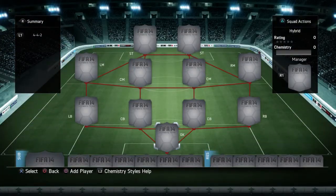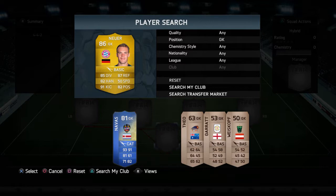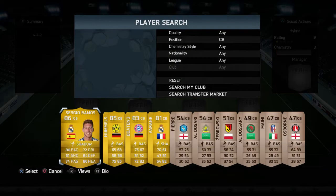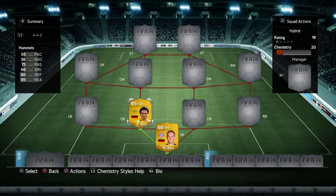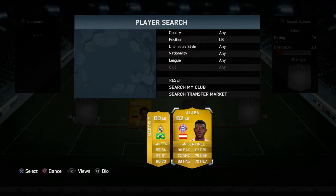First in goal we have the best goalkeeper in the world arguably, and the best in this game by far — Manuel Neuer, nearly a hundred thousand coins on PlayStation. At the center back position we have Mats Hummels, not very fast but high defensive and heading stats, so he's good there.